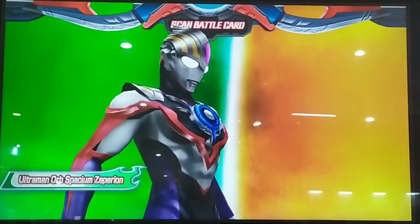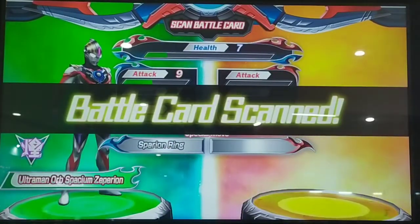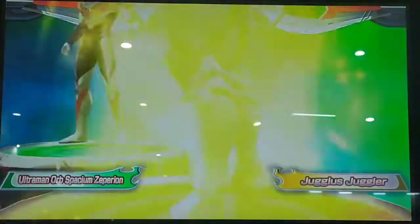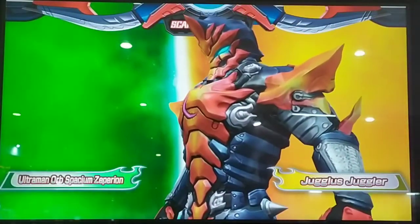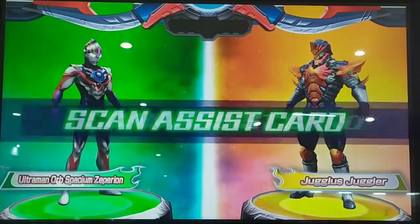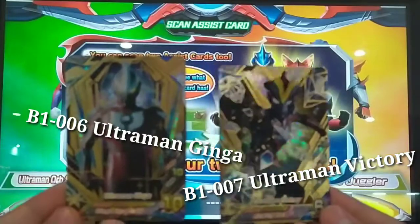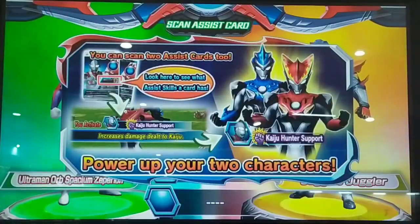Ocean and orb in! Specium Zeppeleon! Chagla's Juggler! Scan an assist card! You can power up your team with assist skills!